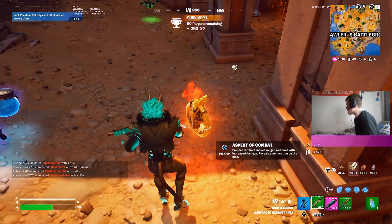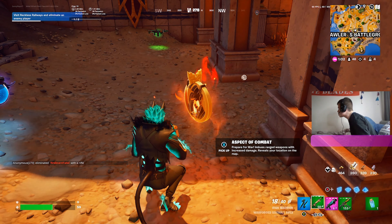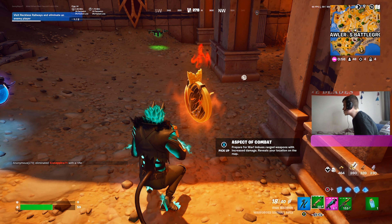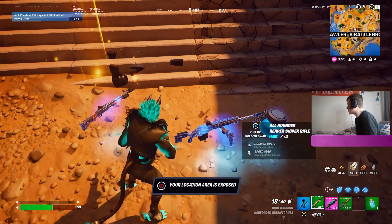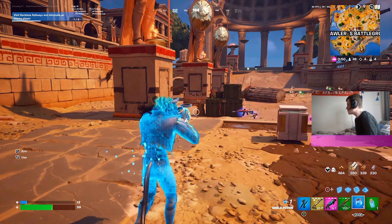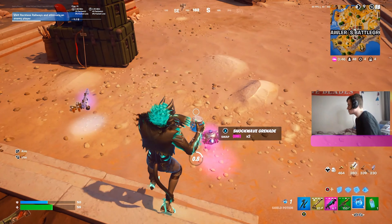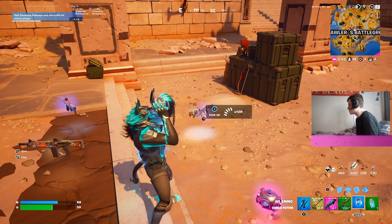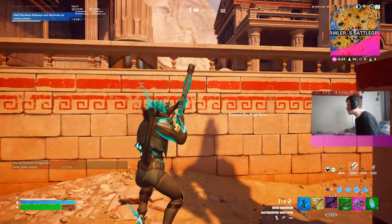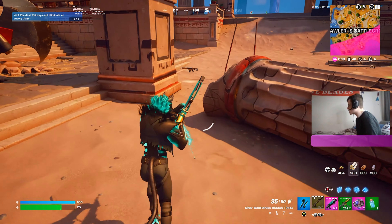You can get the Aspect of Combat which is 'Prepare for War' — it imbues ranged weapons with increased damage but reveals your location on the map. You can also get his mythic AR. Just heal up after the fight; I've only got 6 shotgun ammo left.